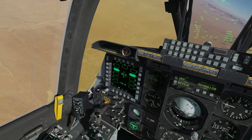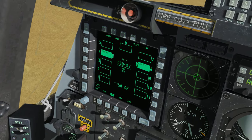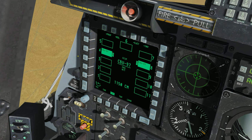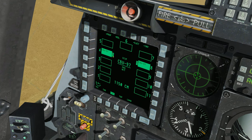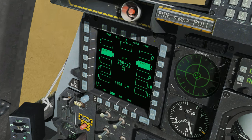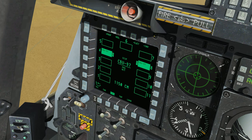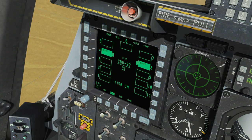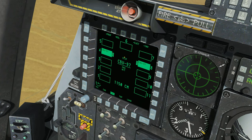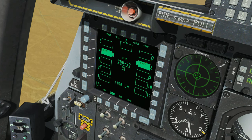Let's take a look at our DSMS. We have two CBU-97s on the airplane today. There are a couple of variations of cluster bombs: the CBU-97, the CBU-87, and the CBU-103 and 105. We'll explore the 103 and 105 a little bit later because those are guided variants. For this video we want to look at the unguided variants, starting with the CBU-97.